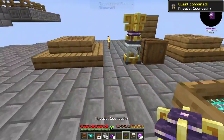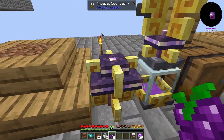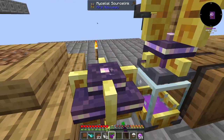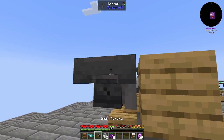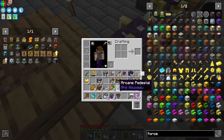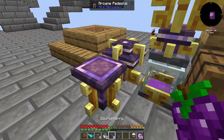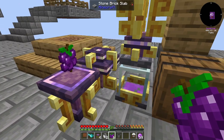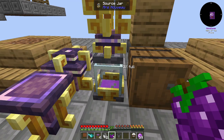Now this mycelial source link — we can take it and put a source berry on it. We might have to borrow this, but we're going to need an arcane pedestal right beside the mycelial source link, and place that on there. And you'll see that it eats it — puts the source in there.